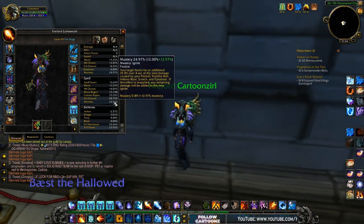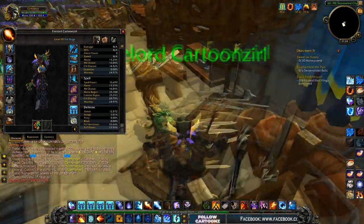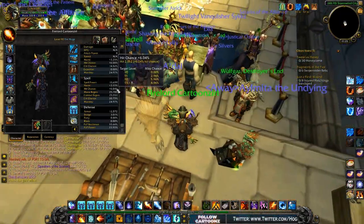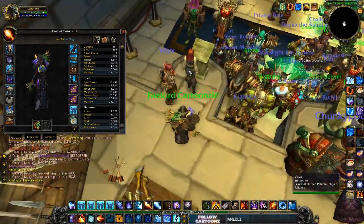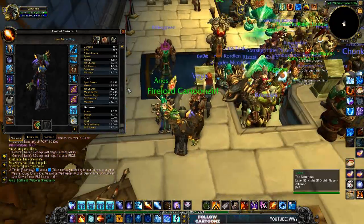What we're going to do for the actual stat priority — it's a little bit different now compared to frost. For frost, you would go mastery gems, PvP power, intellect, and crit and haste were pretty much useless. For fire it's a little bit different stat priority, and unfortunately haste is still useless.